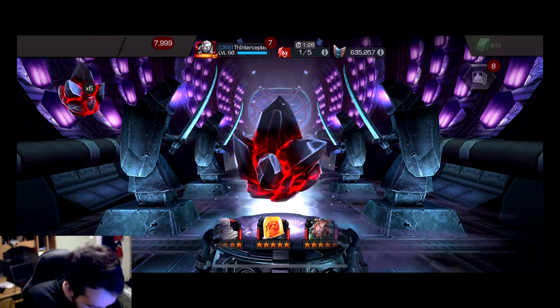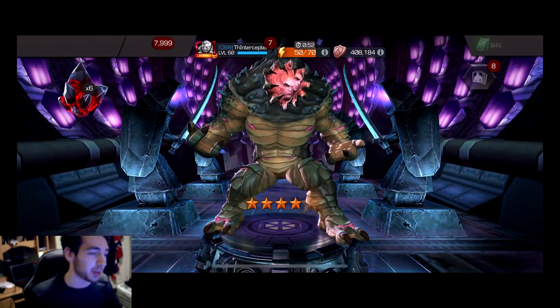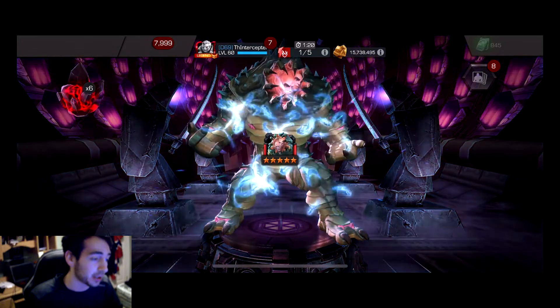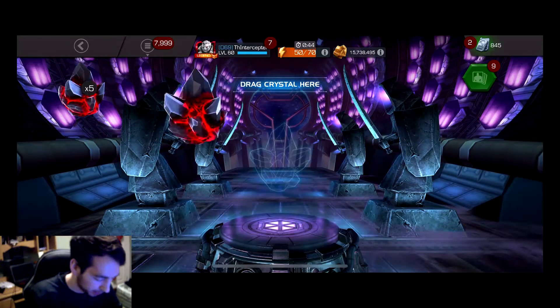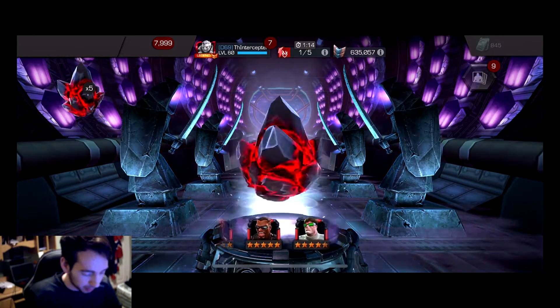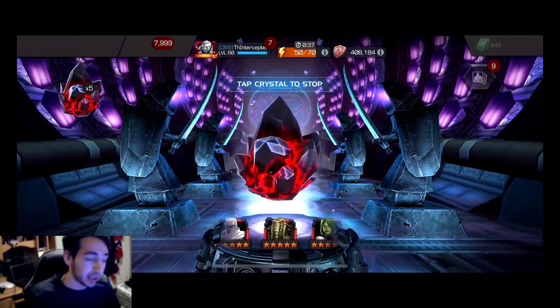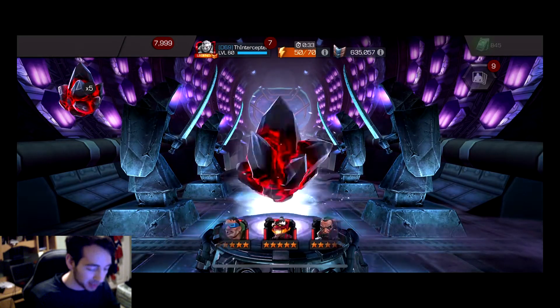White Mags... okay, I-Bomb - I'm happy with that. He is a great champion. If I don't get him from the next featured six-star pool, at least I have the five-star. But I really, really need White Mags. Everything from here on could be a garbage champion - I could get Mole Man four or five more times - but as long as I pull White Magneto, it doesn't matter.